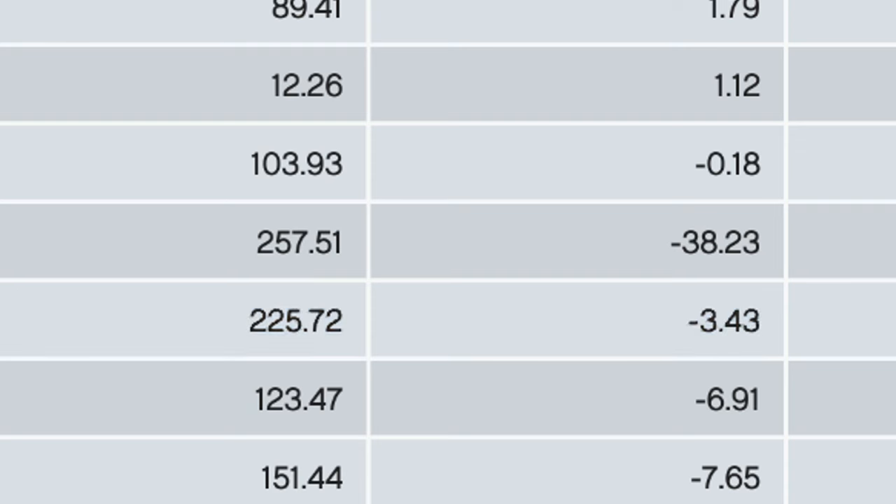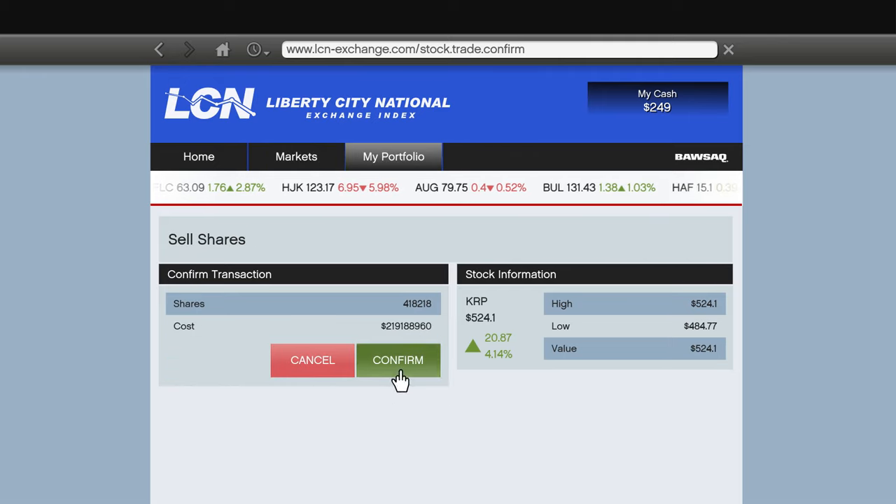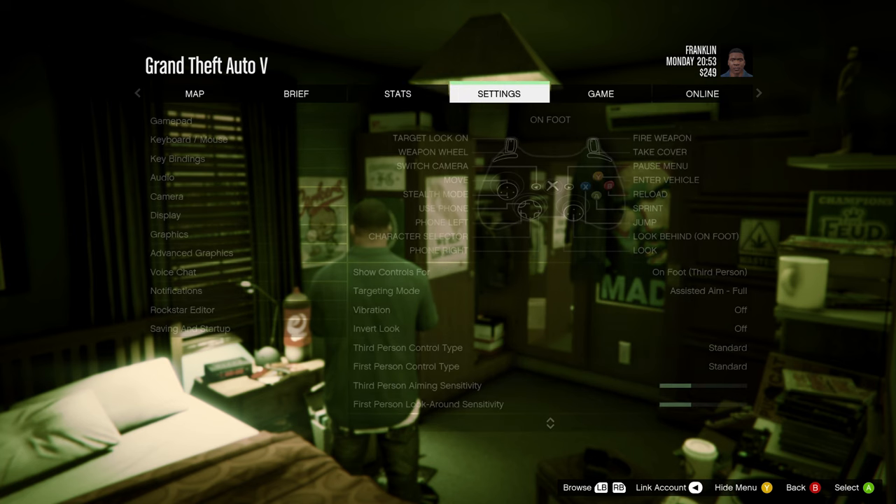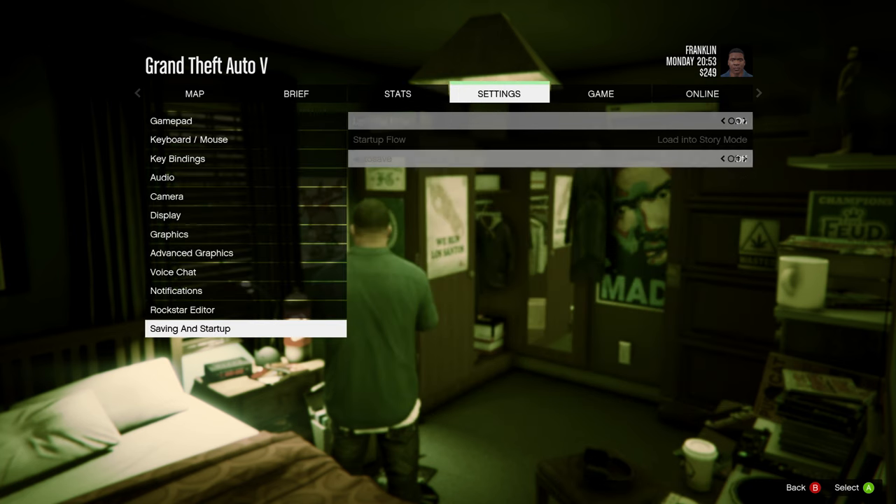The most important thing to remember: look for the price movement that's down the most — like this one was down 38%. Buy that one, because it's going to make you a lot of profit, just like it did for me. And if you want to do a money glitch in GTA 5 story mode with briefcases to get the money to do this, check out my other video where I show you exactly how to do it.